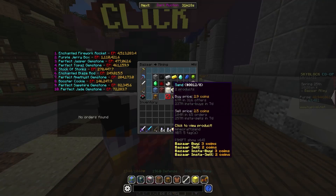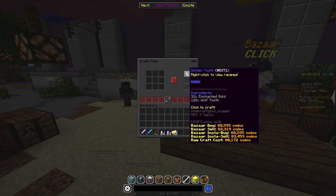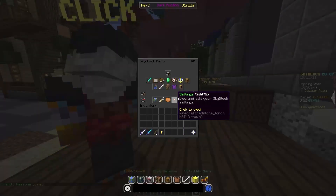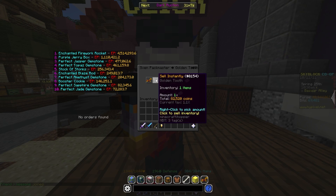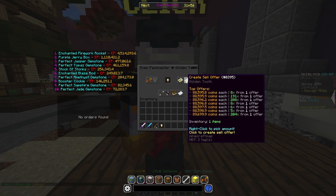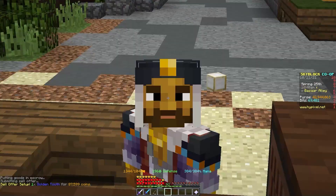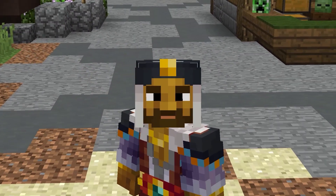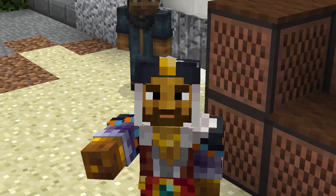Now we go back in and craft these up. Go into the crafting table and craft a Golden Tooth. Now we can resell that Golden Tooth back on the Bazaar for 82,520 coins instant sell, or with a sell offer for 87,599 coins. So that made us a little bit of profit. The prices might be different when you're doing this, but it will still make you a bunch of profit.